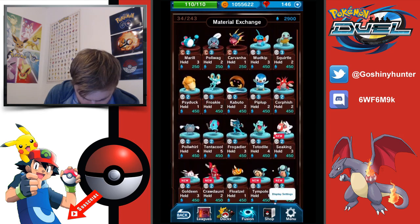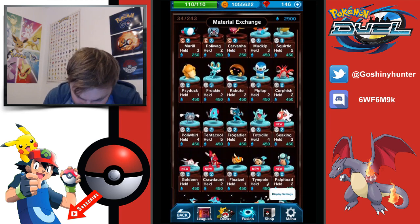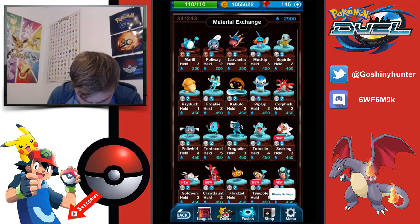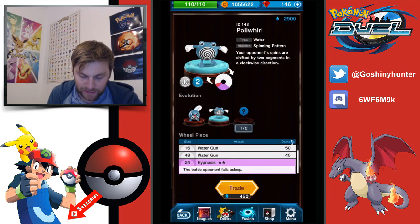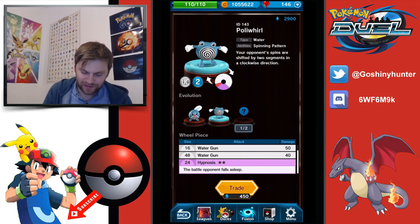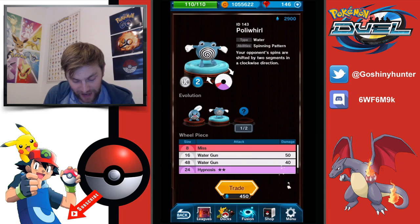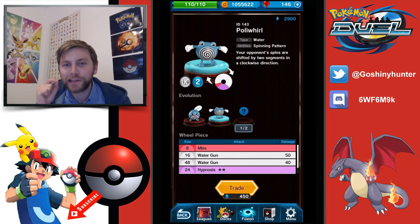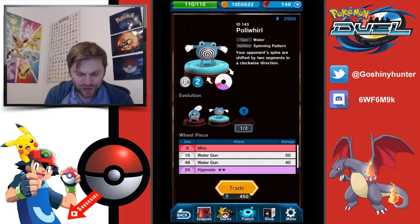Sadly I haven't got any of the new banner Pokemon so I don't get to build that into my deck. Common types — nothing really to think about. Uncommon — except for Poliwhirl, because that two-spin ability shifting two segments in a clockwise direction has the ability to potentially counter some Pokemon. With that Hypnosis I love that move — it's a great cover because you can build sleep. Water Gun will become 70, and I would love to see Poliwrath come out.